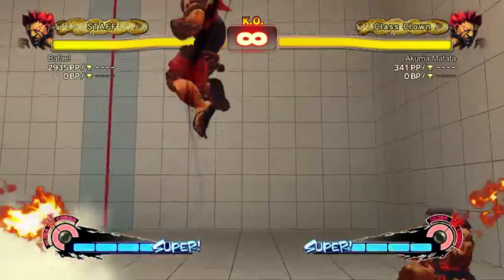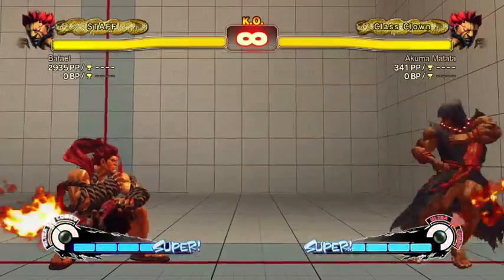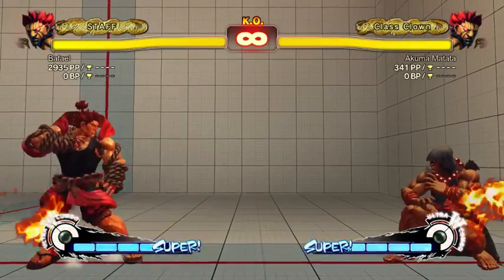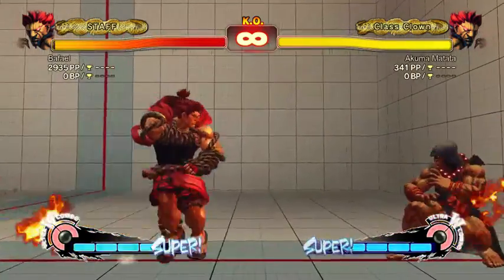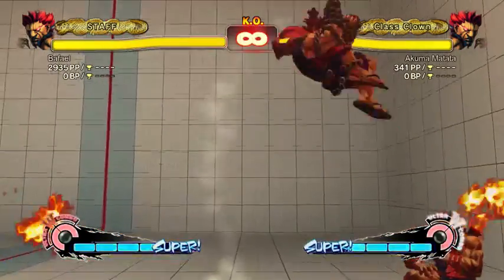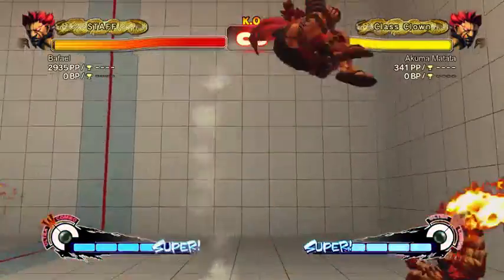Hard uppercut works and does slightly more damage, but it's less invincible so you need to be more precise. EX does a ton of damage and has a lot of invincibility, so it will anti-air regardless of timing. Make sure you only use two buttons when doing an EX uppercut — if you use three buttons you'll get a teleport instead, because that's an input for one of his four teleports.